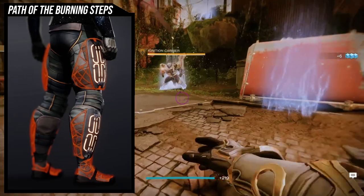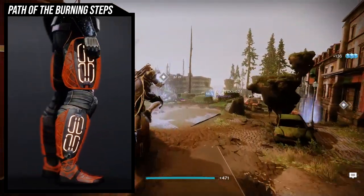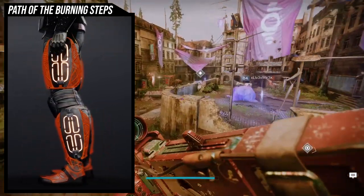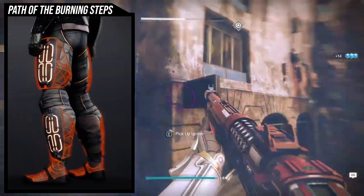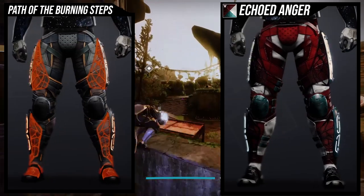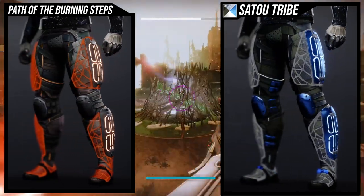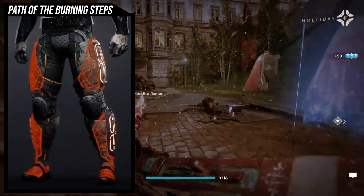Path of the Burning Steps is an exotic I've loved since its inception. Fashion-wise it's really cool, and it shaders beautifully. The web around the legs and thighs can get a bit annoying on certain shaders, but if you find one that doesn't care about it, it still looks good. Echoed Anger looks really good with it because it kind of ignores the web, same with Abyssinian Gold. The Sato Tribe shader actually accentuates it by giving it a white glow, which I think looks really cool.